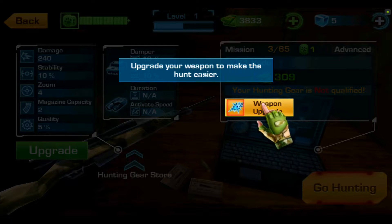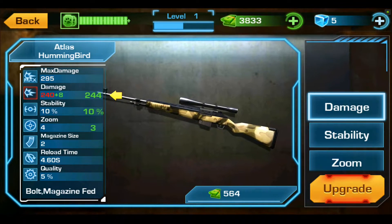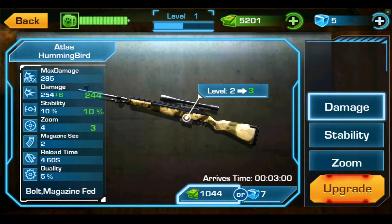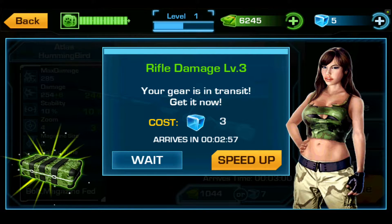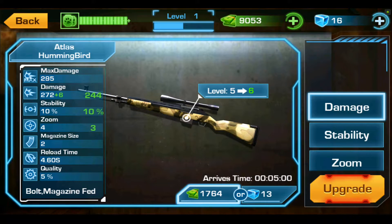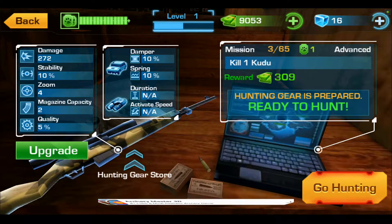Just wait till you see this nonsense — like you're racing around with machine guns mowing things down. It's asking us to upgrade a weapon to make the hunt easier. Let's upgrade — upgrade rifle damage to level three. By the way, I am using a modified APK of this game so I have unlimited funds and whatever these little cubes are, so I can upgrade my weapons substantially.